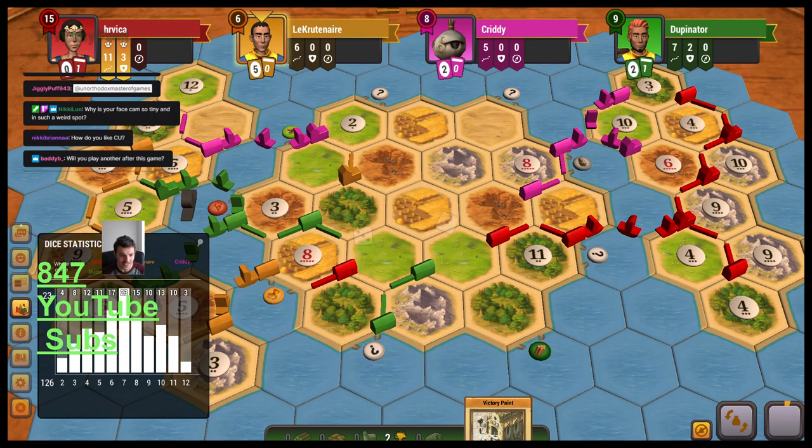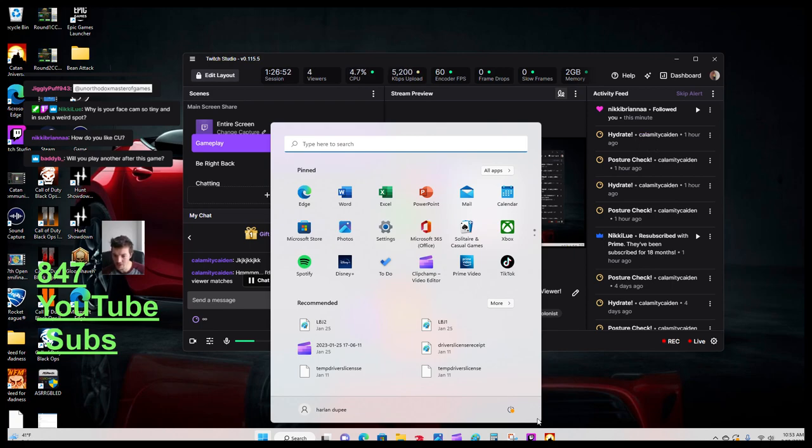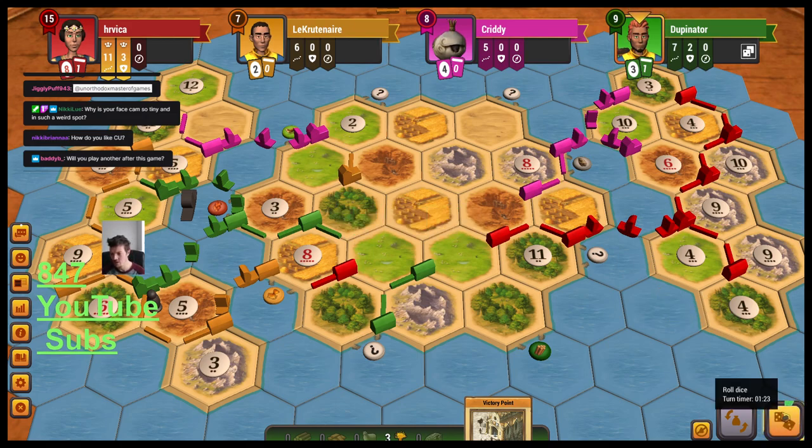We did get through this gameplay without anyone rage-quitting and finished a whole game of Greater Catan, which I'm surprised by because Greater Catan takes the most amount of time and usually players quit partway through if they're not doing well. Always make sure you get off the starting island — everyone was successful in getting off, but Red was able to capitalize first, building on the 4, 9, then 6, 9, 10, and eventually the 4-10, and those numbers just really got rolled a lot.